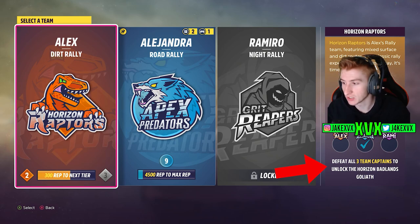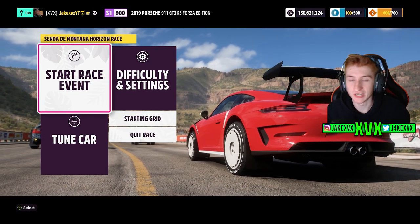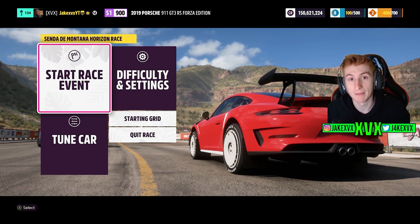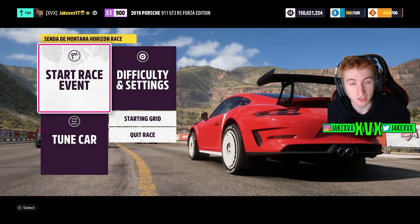Completing the boss fight on all three teams also unlocks the Goliath race, which doesn't seem like it would take very long. What seems like it will take the longest is reaching level nine, as that requires 4,500 more rep just to get from level eight to level nine — a lot of challenges, considering most races would already be done by that point.